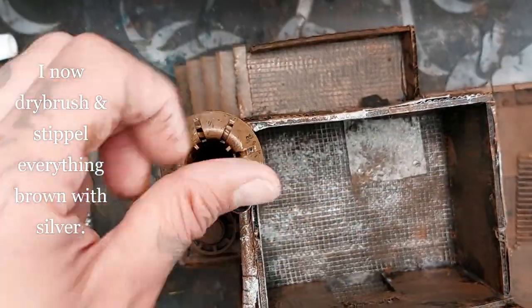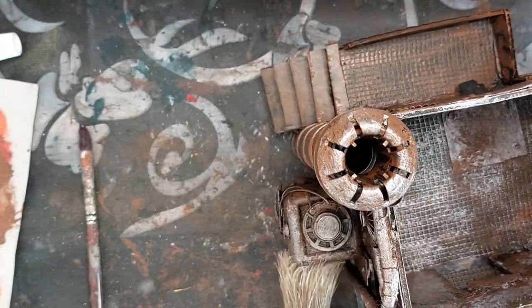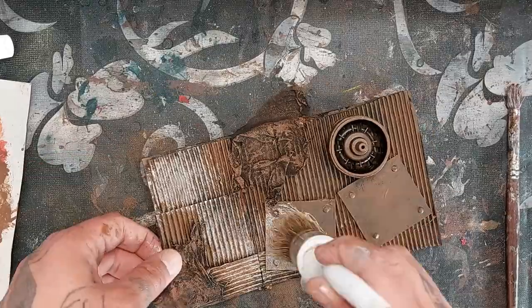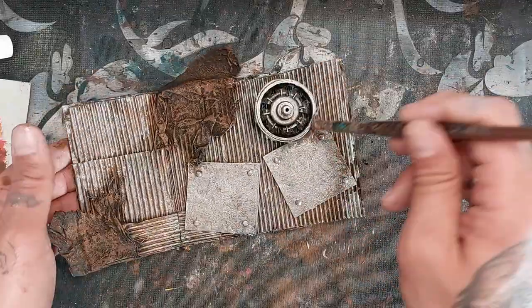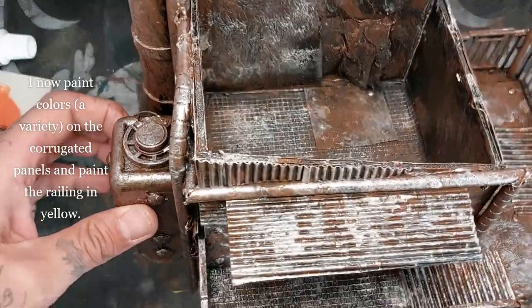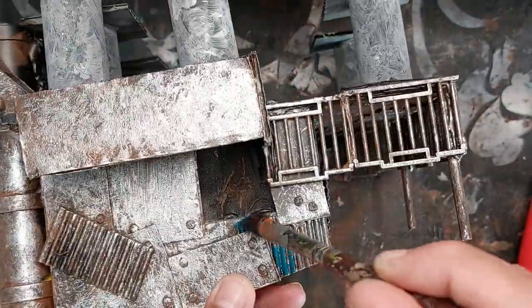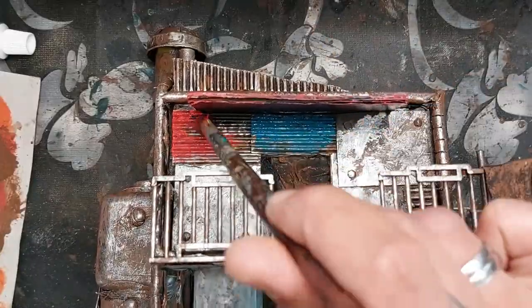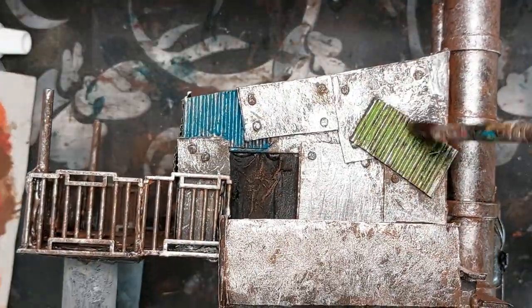Now over the brown, just dry brush and stipple everything with a silver paint — stipple it with silver, dry brush, overbrush. Have fun with it. It's Necromunda — it doesn't have to be perfect. Now with some colors, just cover all the corrugated paper with a different color or the same color, whatever you prefer. Make sure it matches your color scheme. I'm using the same vibrant colors I've used for all my Necromunda projects — they stand out against the decaying metal parts.